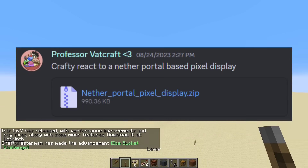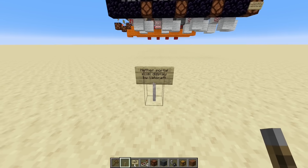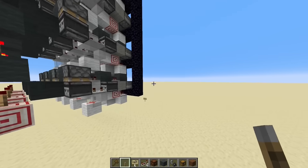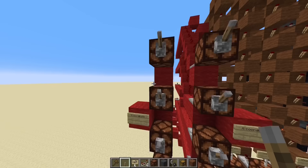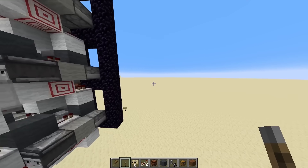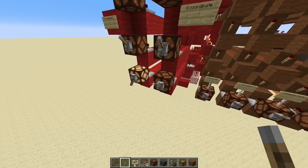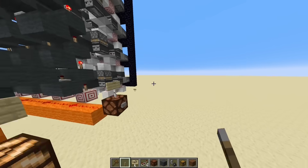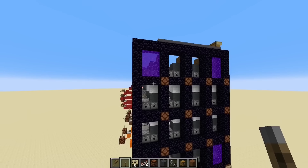This one was described as a nether portal pixel display, which sounds really interesting. 'Nether portal pixel display by Vatcraft — try smiley face.' We write to the smiley face — there we go, that's an actual smiley face! You can select individual pixels and write them. I have all four corners — this is really cool.